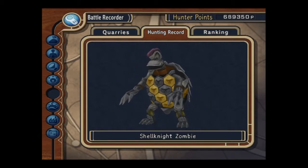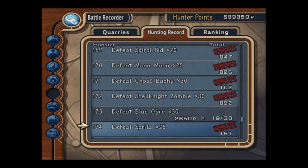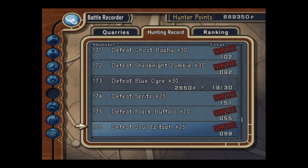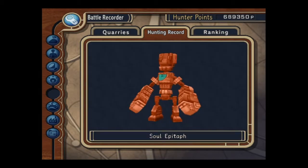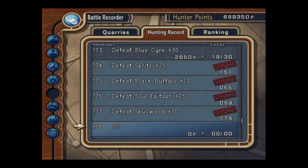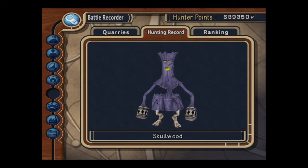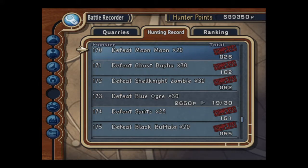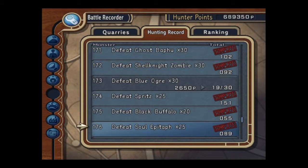There's also Soul Epitaph and Skull Wood — I thought that was going to be a rare one but it wasn't. You can see I've only got 200 of them. All of those ones occur on every single floor from 1 to 30, so you'll have no problem with that at all.